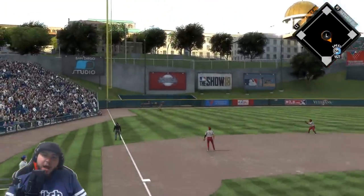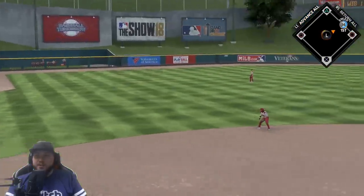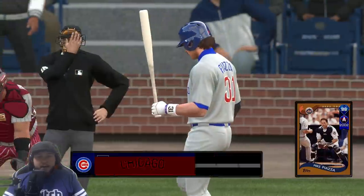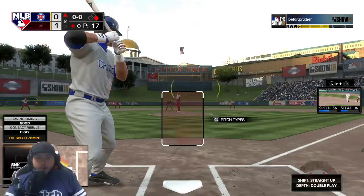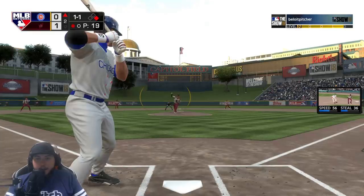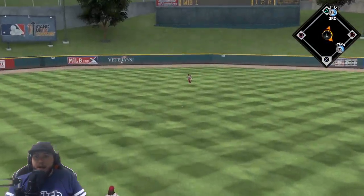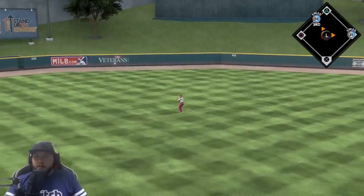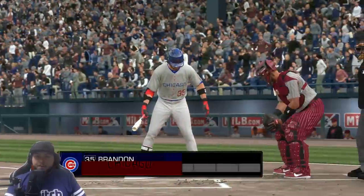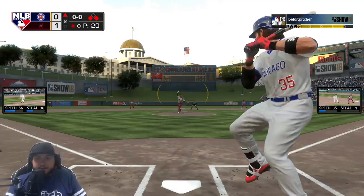Chipper gets on — 56 speed, we're gonna stay at first. We get a guy on, we aren't gonna risk it. Piazza time — there's no double plays from Piazza, and that one's hit right up the middle. 56 speed we're gonna push through it and get there — first and third, one out.